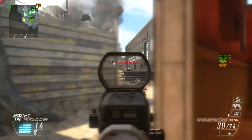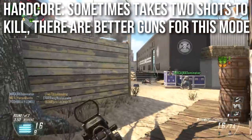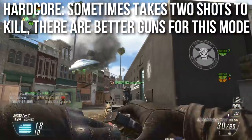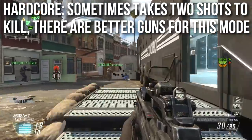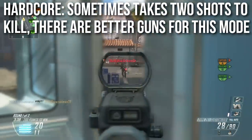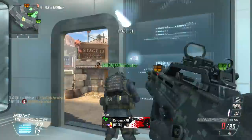When it comes to hardcore mode, the Type 25 is not a very good weapon because sometimes it takes two shots to kill. Most hardcore players prefer one shot to kill always, and this weapon at range — not even too far of a range — is going to be two shots to kill. It's a very fast firing weapon so your second shot comes quickly, but in hardcore people prefer that one-shot drop, and there are definitely better guns for hardcore than this one.